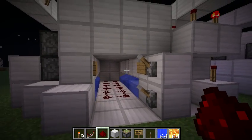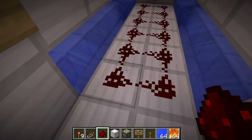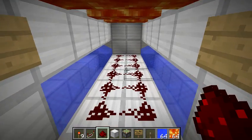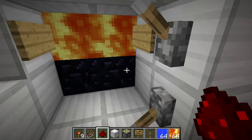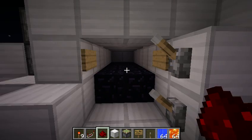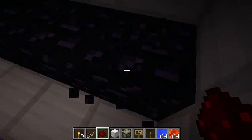Hey, what's up guys, grade one freak here with my obsidian farm. How it works is you place redstone down here on the bottom and flip this lever, which will release lava onto it and the redstone will be converted into obsidian. After all the redstone's converted, you close the lava up, hit the clapper first to get rid of it, and harvest your obsidian.